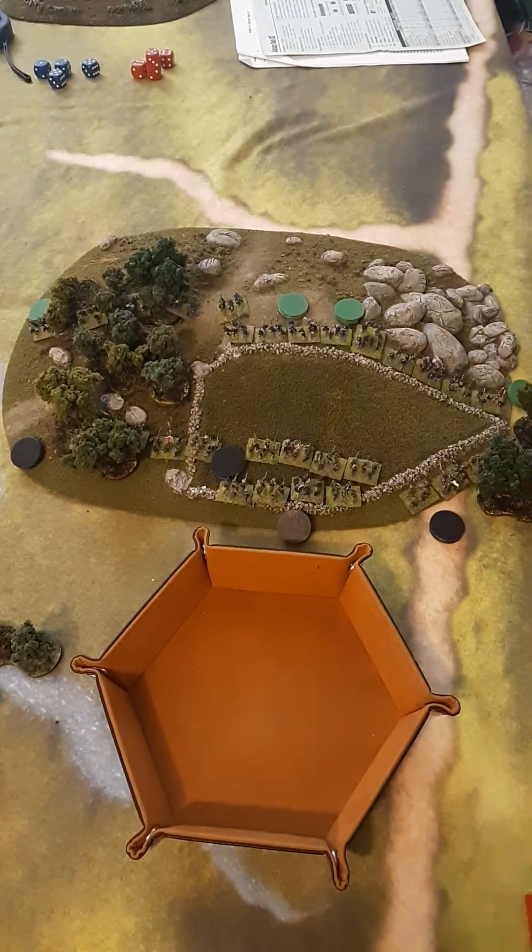If you see the little round disc on there, I'm using these beautifully constructed JohnnyReb markers made by Rob Prince at Historics.